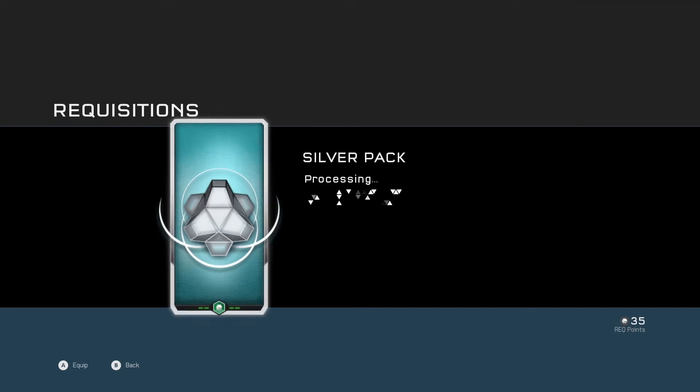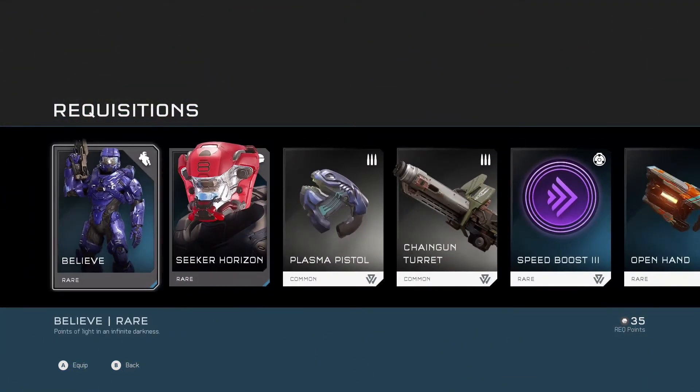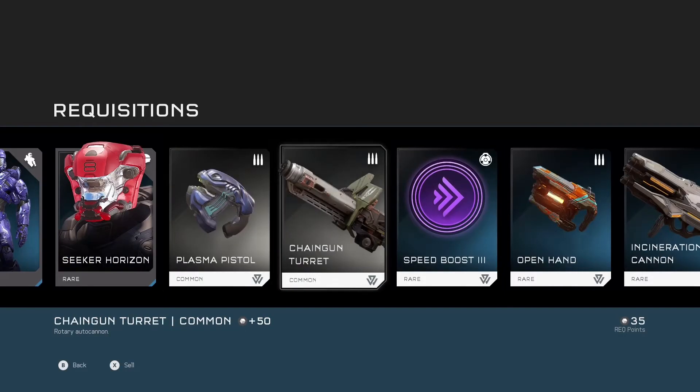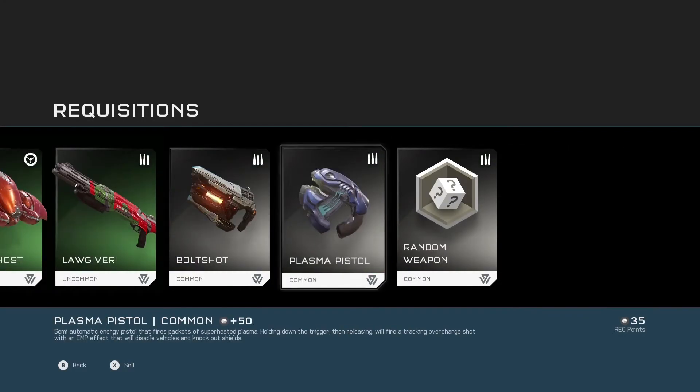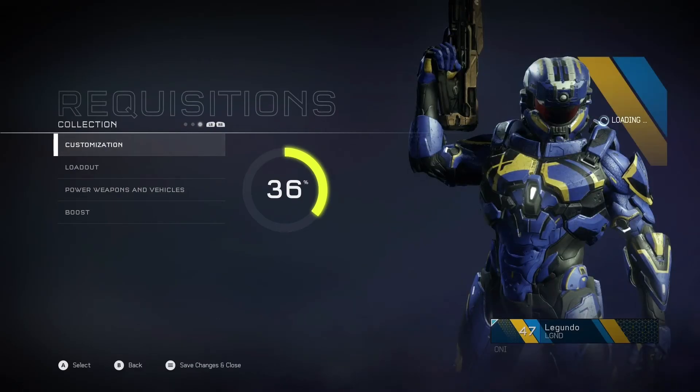Hey, we got another stance — the Believe stance. Let's put that one on there. Then we got the Seeker Horizon MR, Bubble Head, another Speed Boost Three, some common weapons — nothing really to write home about. We have the DMR, oh my god, it's over!